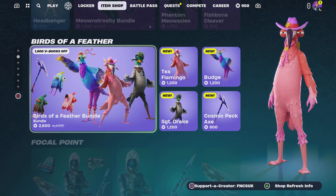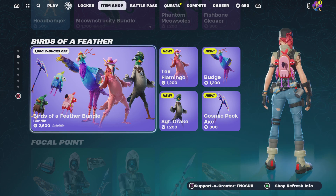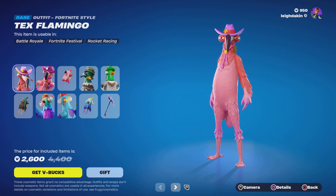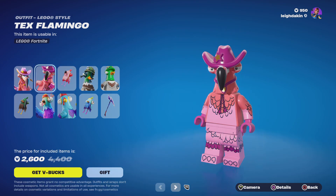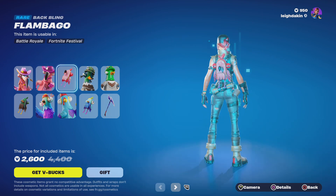The Meowth Skull bundle is 1,700 V-Bucks and the Birds of a Feather bundle is 2,600 V-Bucks — that's 1,800 V-Bucks off. These are all brand new today so they don't have any selectable styles yet. We've got a minifig style though, which is kind of funny.